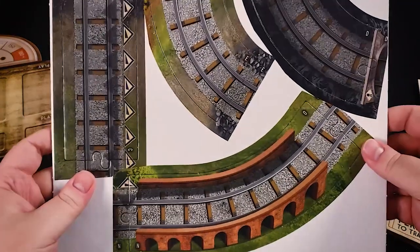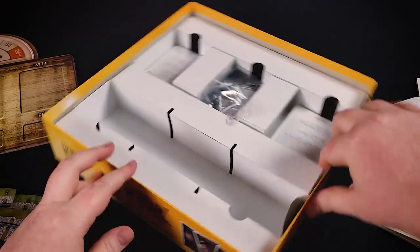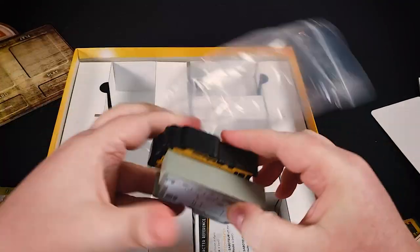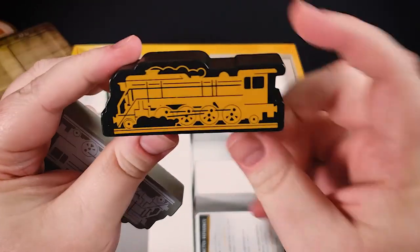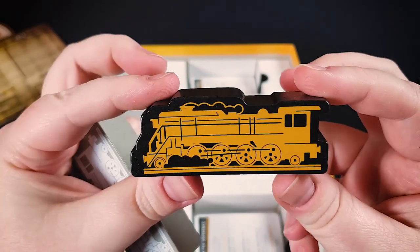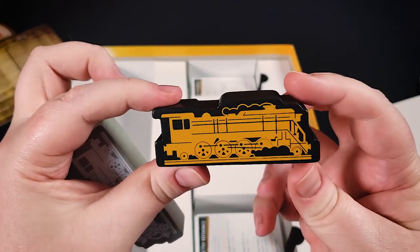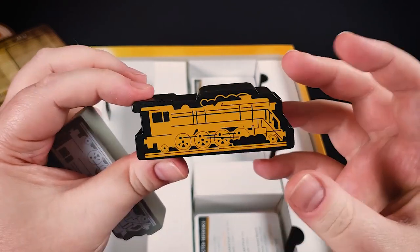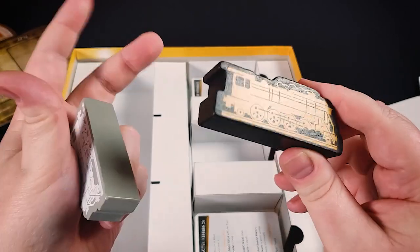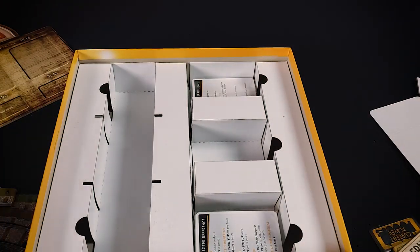We have more boards, and then the final few components include our little plastic rivet for the wheel and two trains. These are actually pretty cool — I like the silk screening on them. The piece isn't just a flat square or rectangle; it has a little shape to it and with the silk screening it just looks really sharp. There's also a freight train piece, and they all have a nice weight to them.